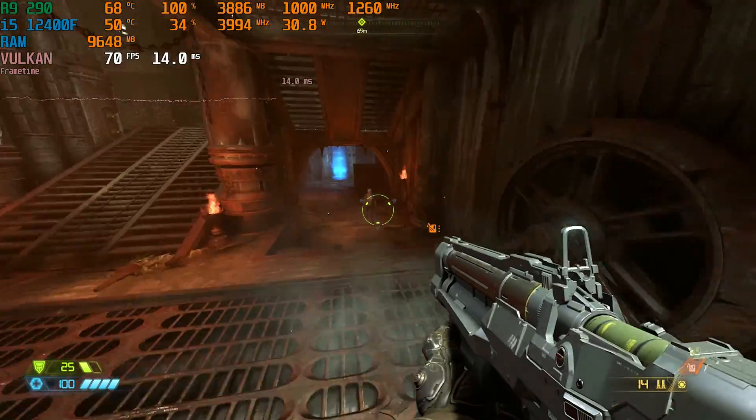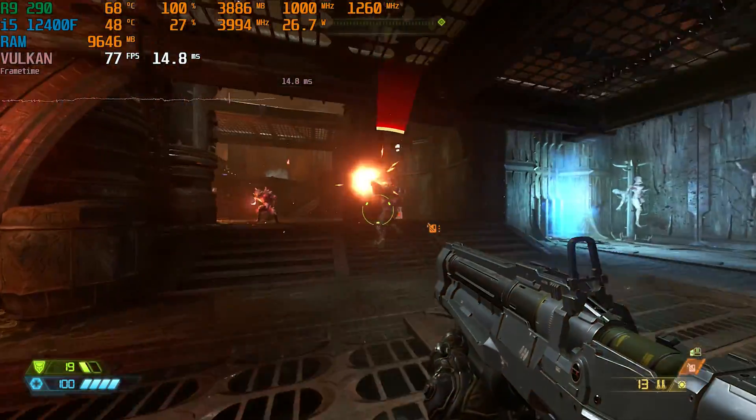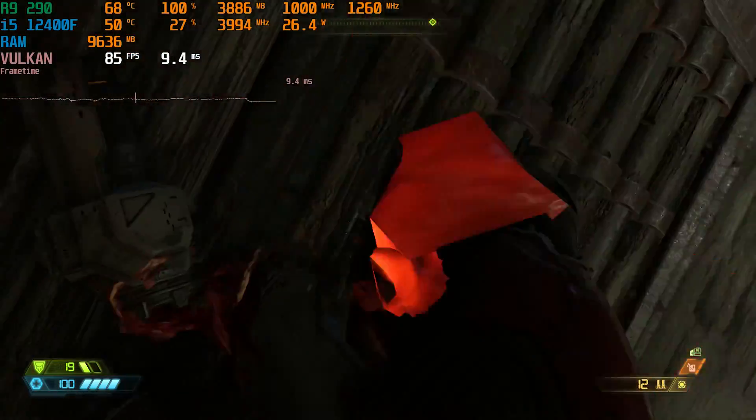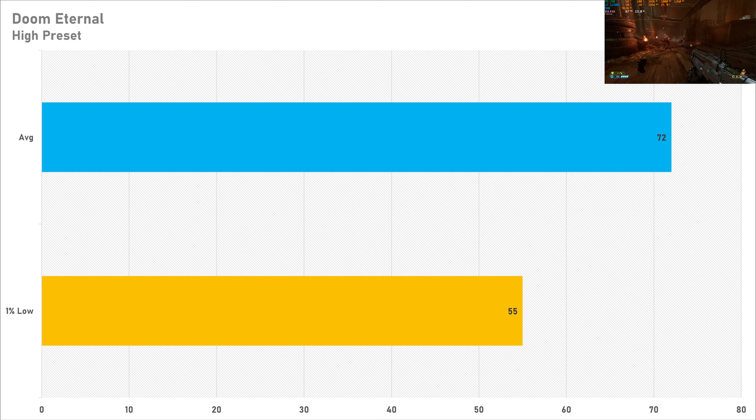Setting Doom Eternal to the high preset delivered very nice visuals and very nice performance. The R9 290 got 72 fps on average with a 1% low of 55 fps, which is not bad performance at all. It's very playable on a 1080p 60Hz monitor, and don't forget this GPU was seven years old when Doom Eternal launched. It is a fast-paced shooter, but the R9 290 provides a very playable experience.